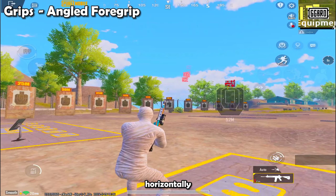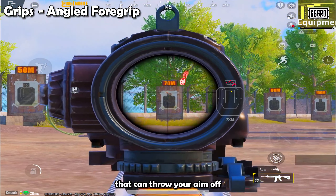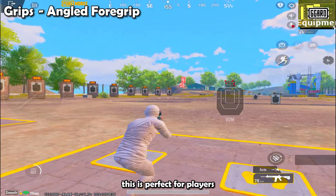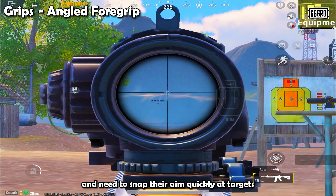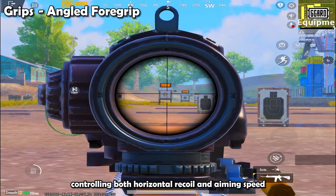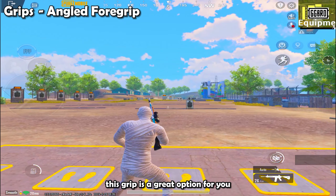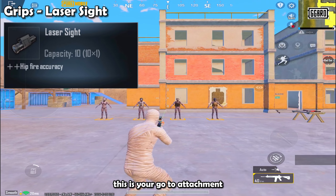The angled foregrip is designed to improve horizontal recoil management. It helps keep your shots on track and prevents the crosshair from swaying too much horizontally. Not only does it reduce that left-to-right drift that can throw your aim off, but it also boosts your aiming speed. This is perfect for players who like to play aggressively and need to snap their aim quickly at targets. If you need help controlling both horizontal recoil and aiming speed, this grip is a great option.